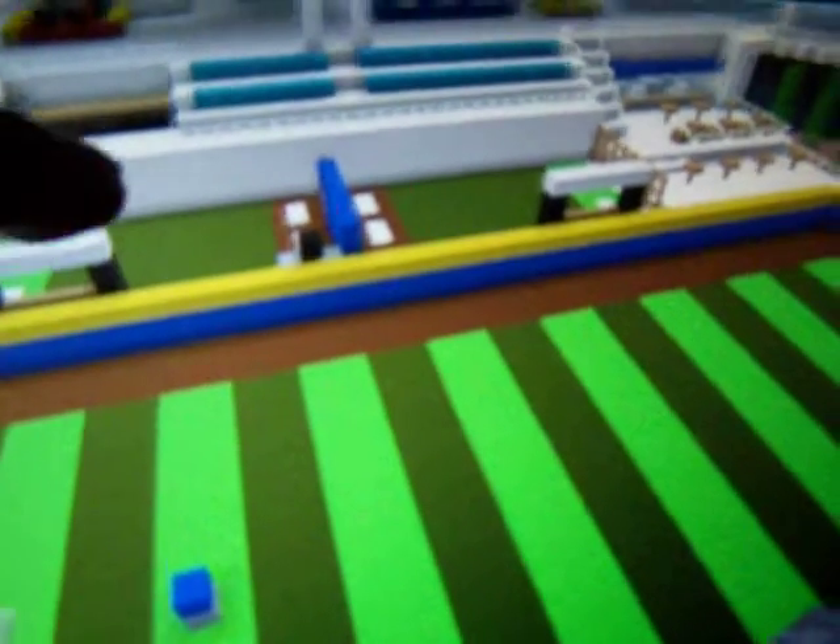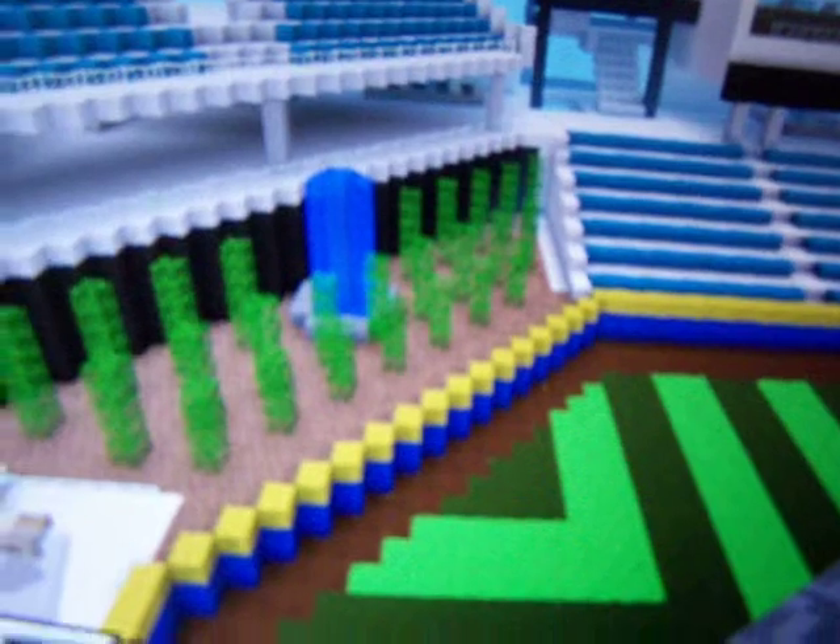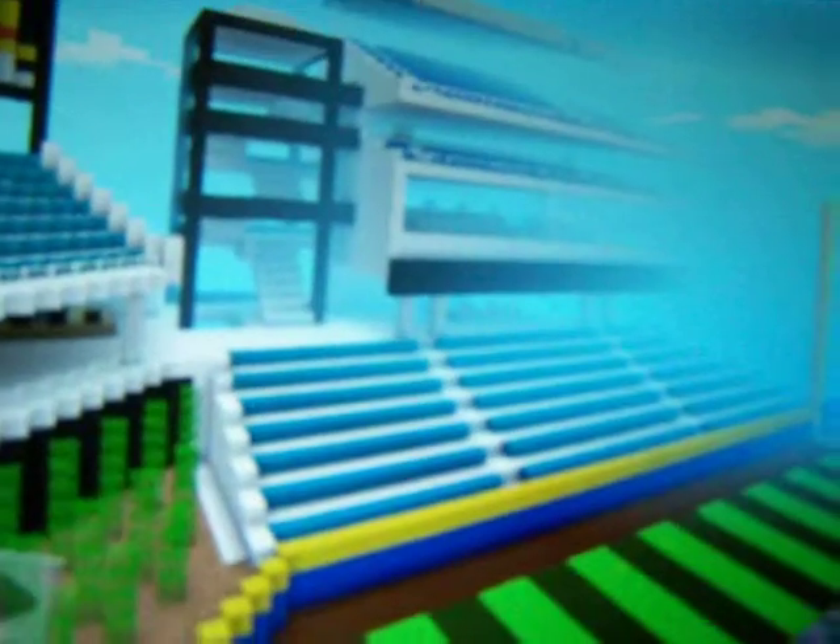These are the two bullpens right here, which you would see in the left field. That's the pen right there. And that's the center field area, which is actually based off the rocky center field area. There's the big jumbotron. And there's the stairs and the hit it here cafe.